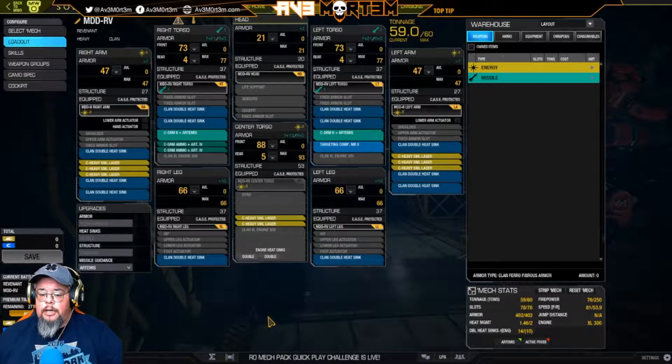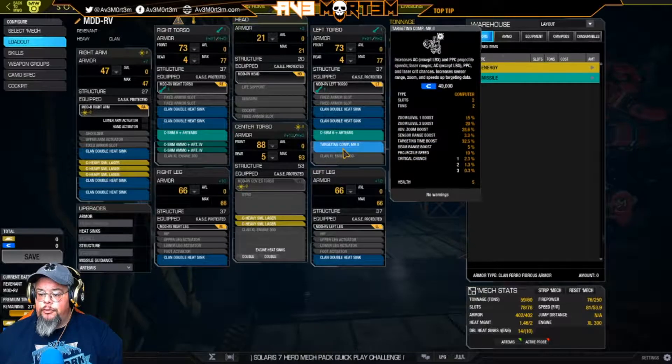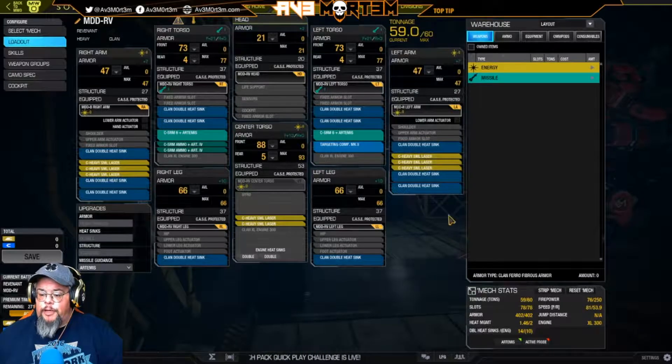What I did was basically put heavy small lasers in both arms, and put heavy small lasers in the center torso — I only put in two there. I have two SRM6s in the torsos, a targeting computer Mark II, and I filled up the rest of the space with heat sinks. Of course I maxed out the armor. That's basically what the layout looks like — heavy small laser heavy, quote unquote.